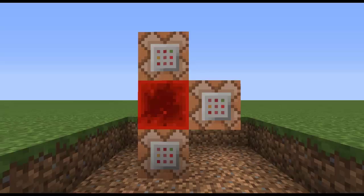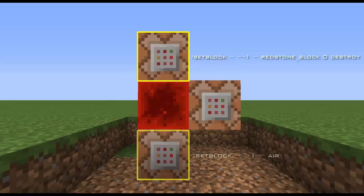Okay, so this is how it works. The top command that you can see at the top there is just a fill command that places a redstone block constantly under it. The command that is two blocks under that will fill the block on top of it with air constantly. So this will create a setblock clock.